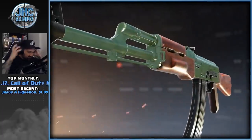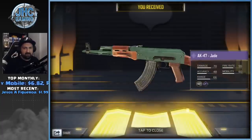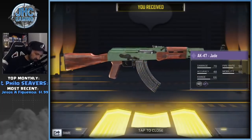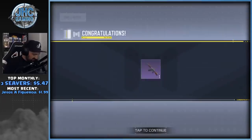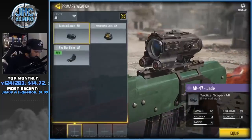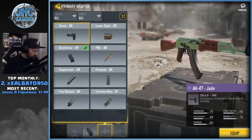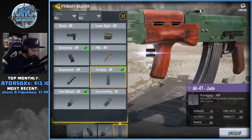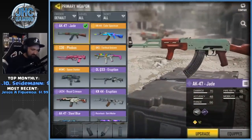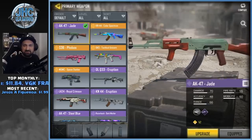That's it, we got it! AK-47 Jade, epic. What's the perk? Extra range, right? Yeah, that's it — extra range. Quick draw, extended mag or fast mag, and grip. Oh wow, they did the grip right this time! There are so many messed up grips in this game, but this one's right.